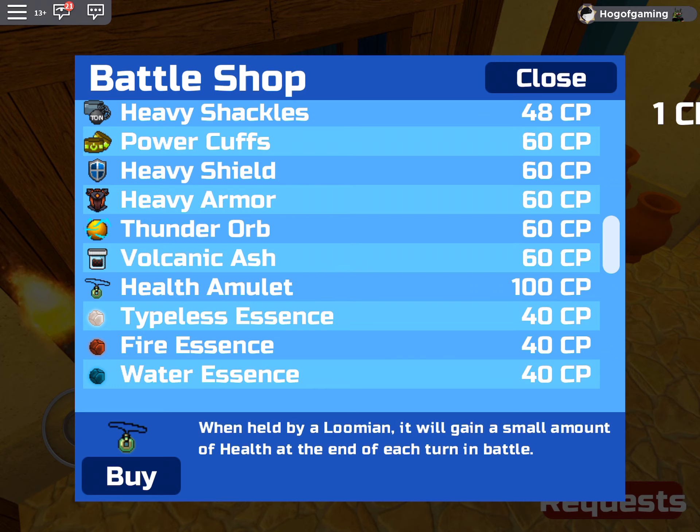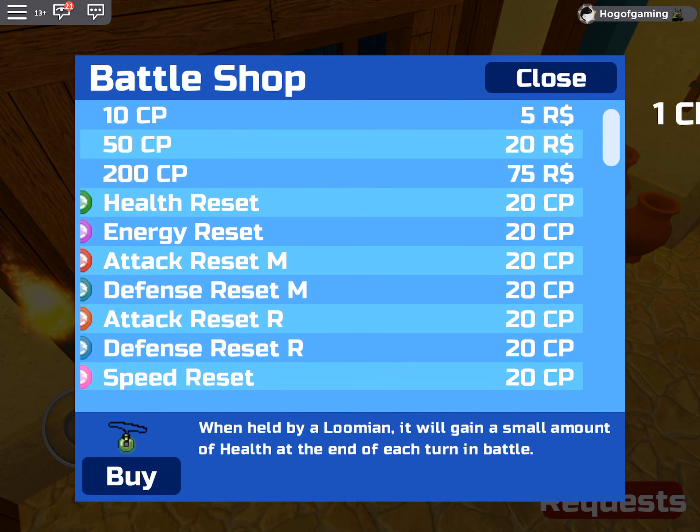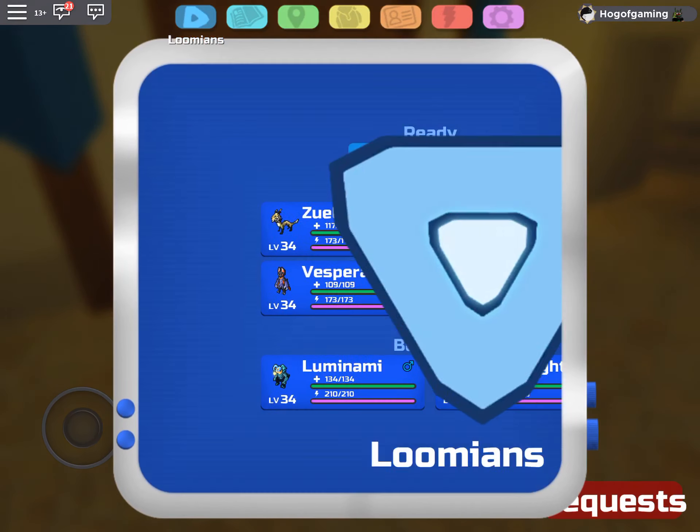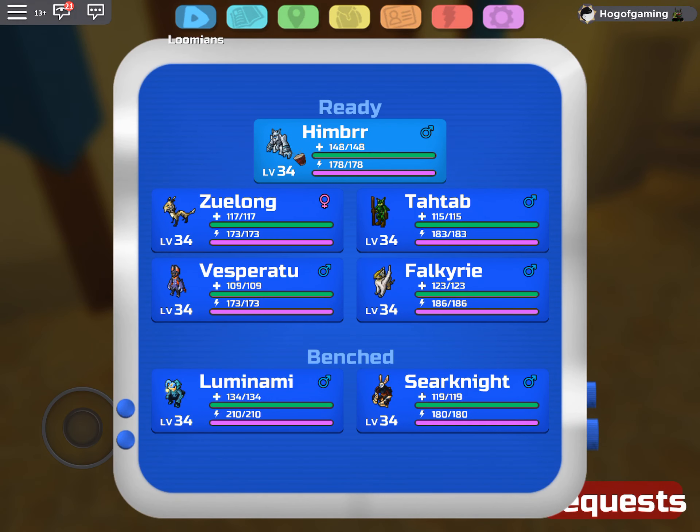Basically in today's episode I'll be showing the best items to keep on your Lumens. I'm basing this off my team: Himber, Zoolong — which I think is actually the best PvP Lumen currently in game — Himber is also really good, Tautab, Vesperatu, and Falkyrie. Apparently Seer Knight is also really good, which I don't know why because I'm pretty sure Seer Knight is like the worst starter.